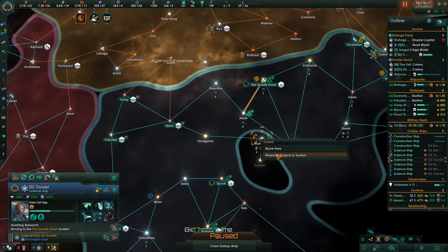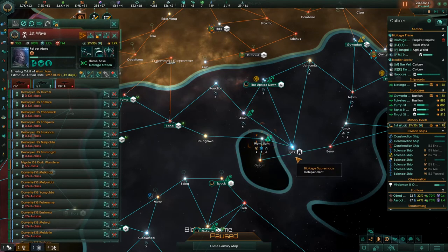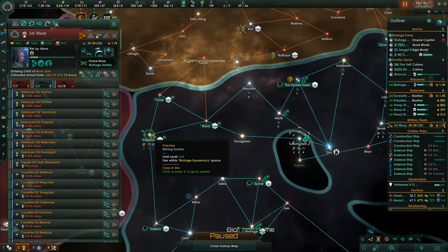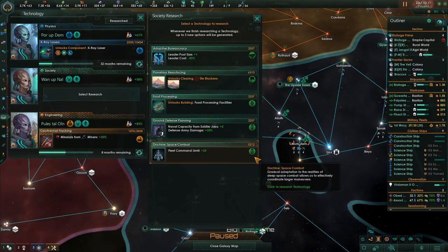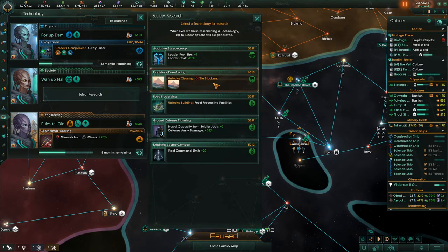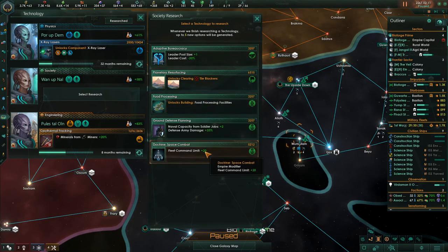This science ship - come down here and do research projects in that system, then survey that system. You guys go here - I'm going to upgrade you. Research: faction influence gain and a deep space black site. Food facility processes and terraform - I'm going to choose fleet climate limit. I want the food processing facilities but they're not paramount right now. I'm going to grab that.